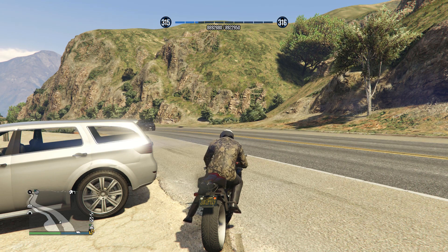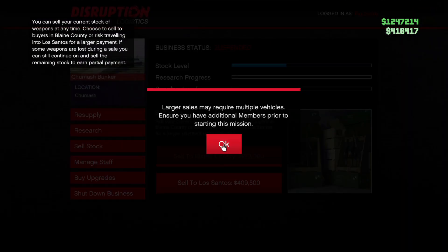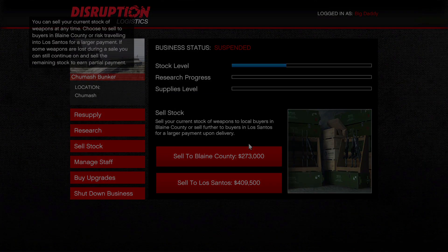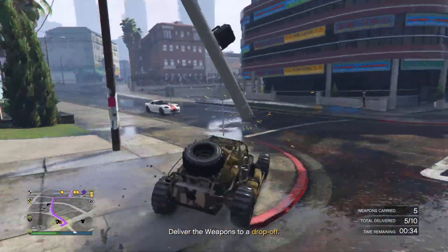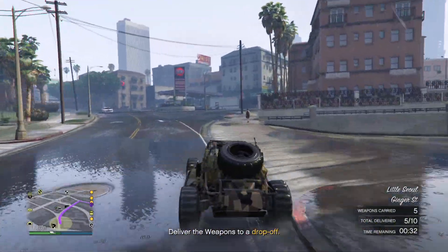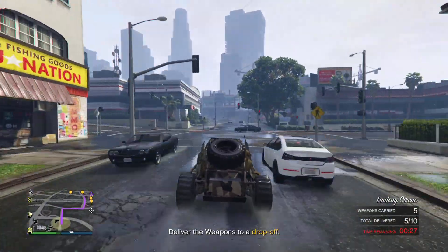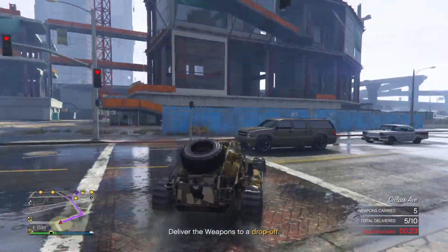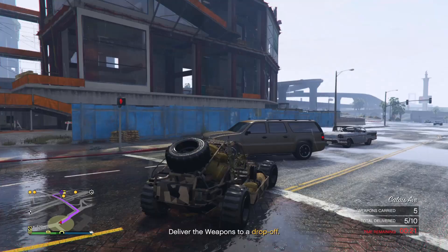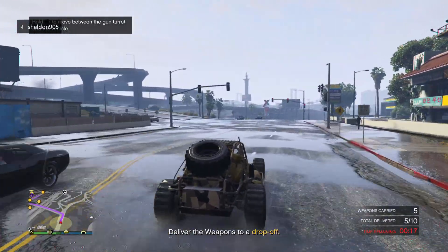Number four is bunker sales. The bunker, or gun running business, is one of my favorite passive income money-making methods in the game. Once you have the upgrades for the bunker — the equipment and staff upgrades — all you have to do is buy supplies and then sell them for profit. This is super effective for beginning players and a really good money-making method for solo players.